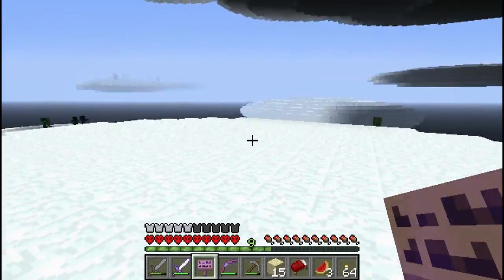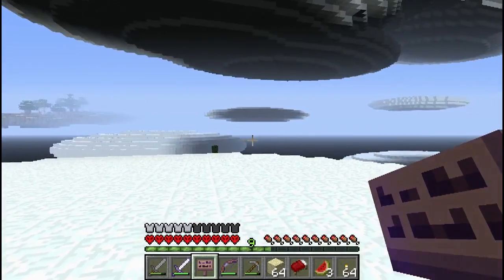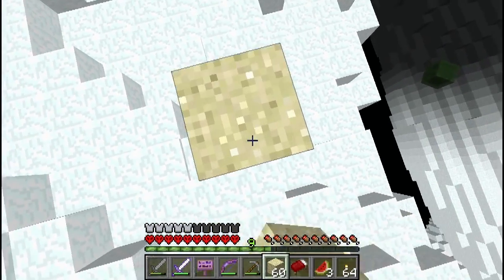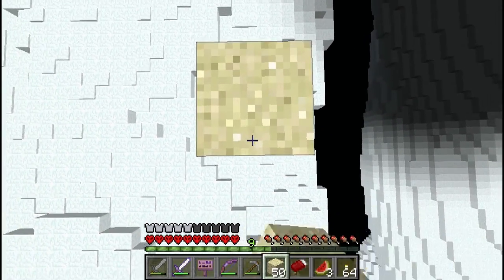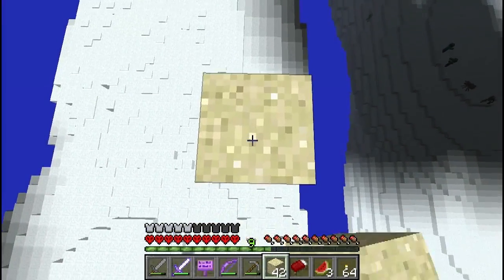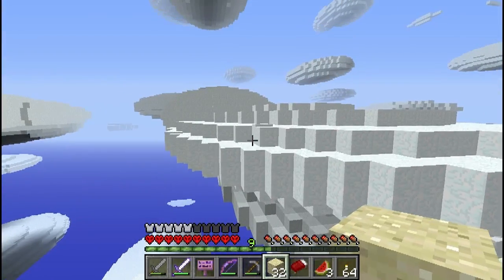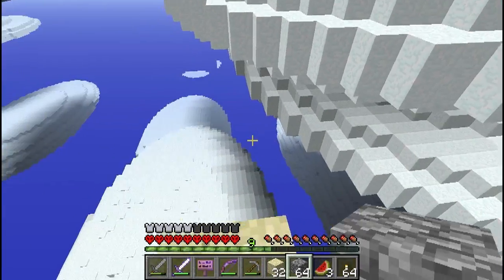Looks as if we've got to head up here. Let's use sand for climbing, because I'm obviously going to need to get down again as well. Big slime - slimy's gone into the void again. Let's head up here, keep going a bit more. Now I'm going to need the cobble to just bridge across here.